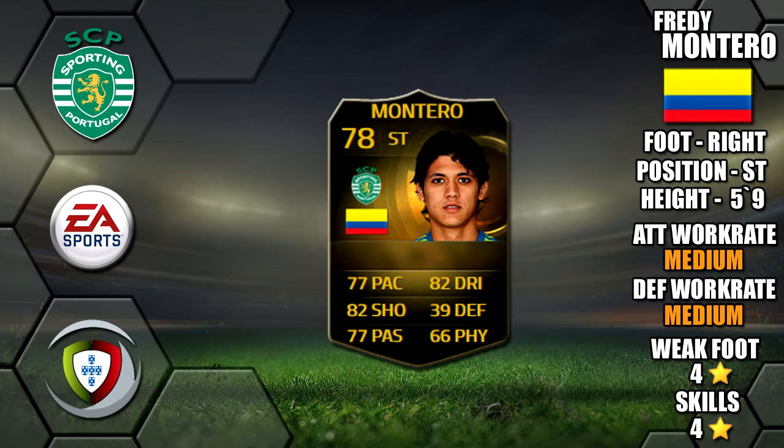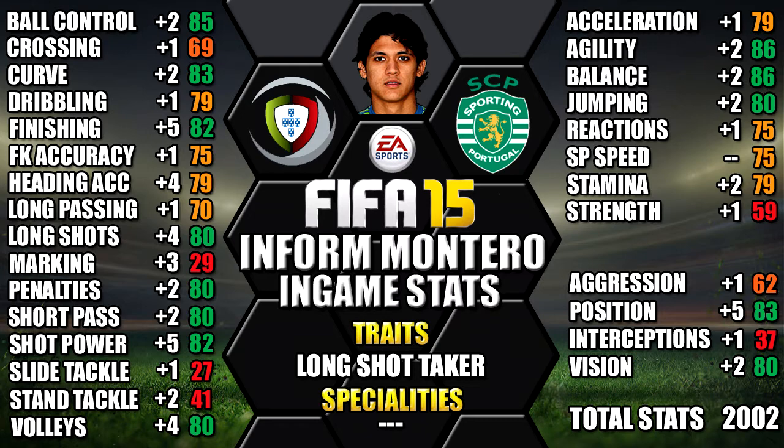Looking at his in-game stats, his standouts are his 86 agility, 86 balance, 85 ball control, 83 curve and 83 attack positioning.